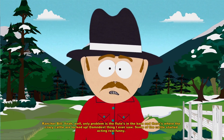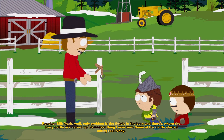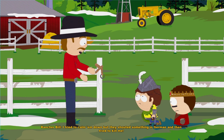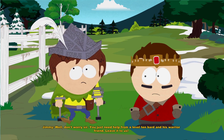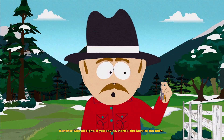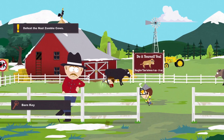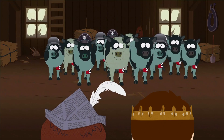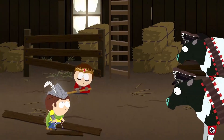The only problem is the flute's in the barn, and that's where the crazy cattle are locked up. I ever saw some of the cattle start acting real funny — they shouted something in German and then tried to kill me. Nazi zombie cows! You just need help from a level 10 bard and his warrior friend — leave it to us. Here's the keys to the barn. Head inside, defeat the Nazis on the cows. All right cows, it's time to stop misbehaving. Oh shit — looks like we got a fight on our hands.